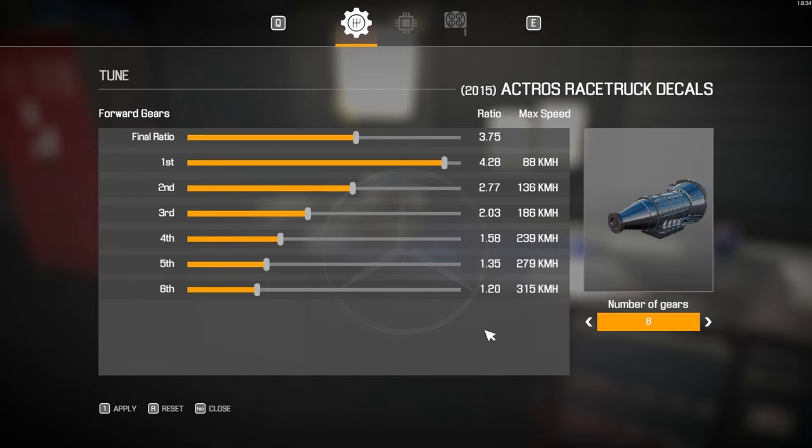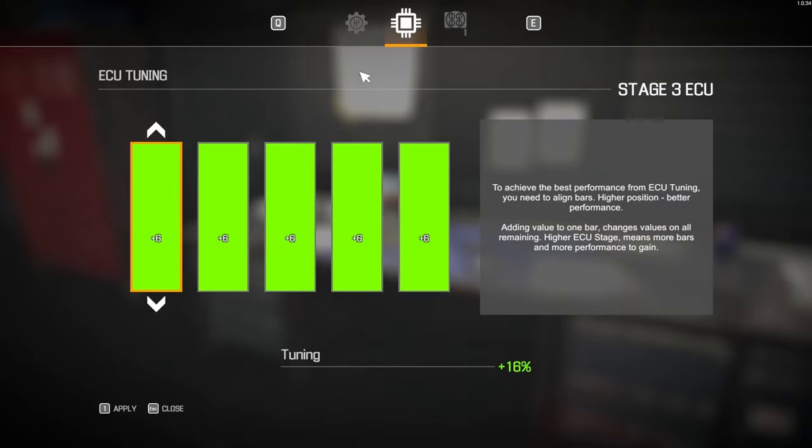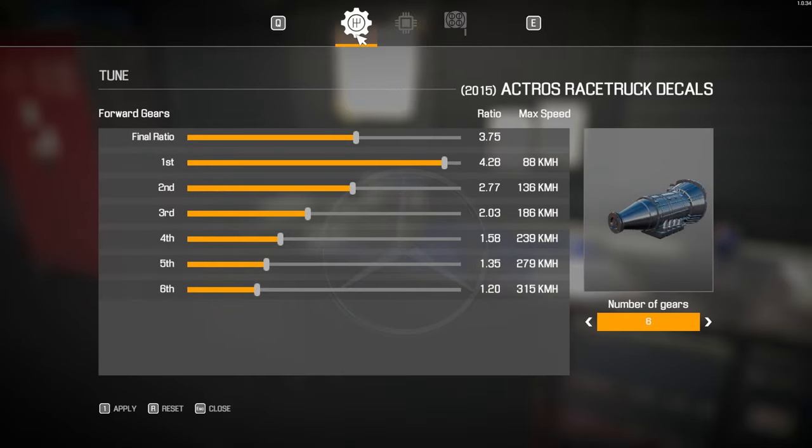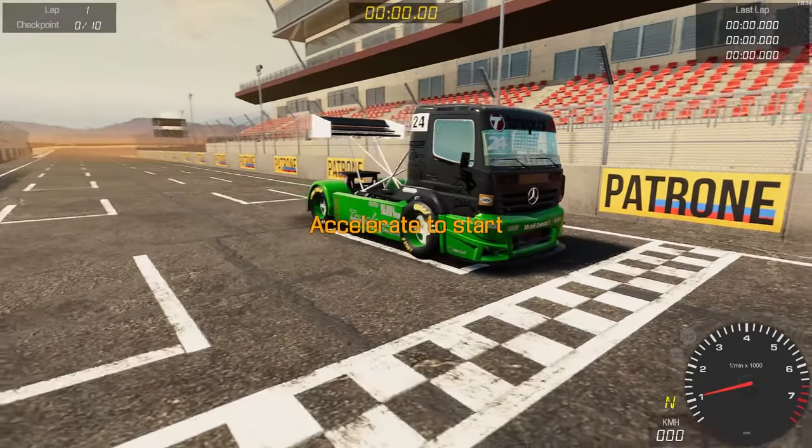Gearbox tune: a 3.75 ratio, 88 kilometers an hour in first gear, up to a reported 315 kilometers an hour in sixth gear. I'm not sure how much of any of that we'll use around the racetrack — this is going to be quite a challenge. Fully tuned stage 3 ECU in there giving us 16 additional tune points. There's a little short link in the top right corner for how to do this every time, also linked in the description.